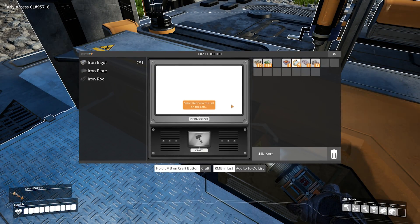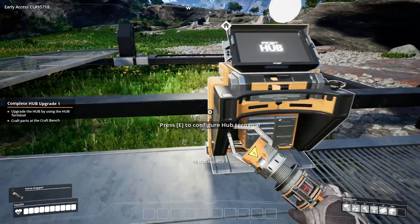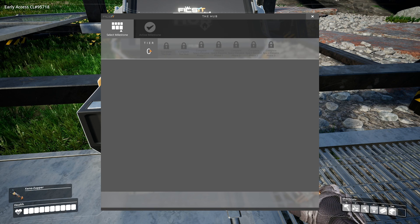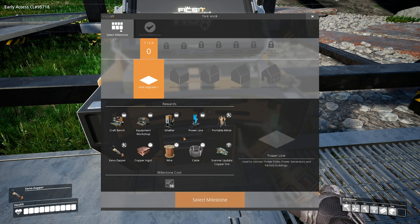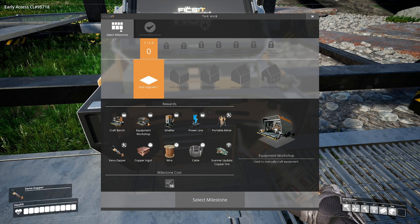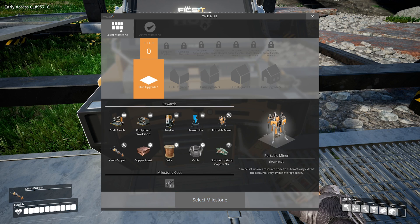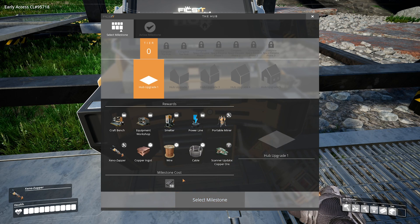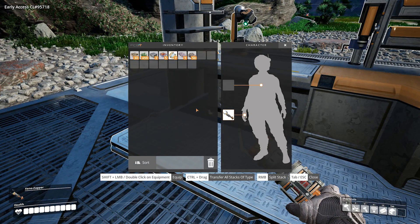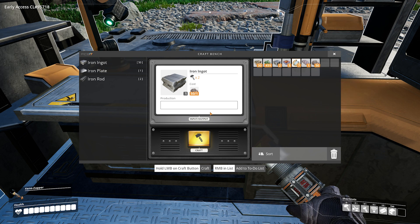Configure craft bench. Iron ingot — craft. Tier zero — select tier — Hub upgrade. Right, craft bench, select milestone. What do we need? I don't know — a portable miner? Let me have a look. Is that the stuff we've got? Configure craft bench — right button mask to all. Left to craft.